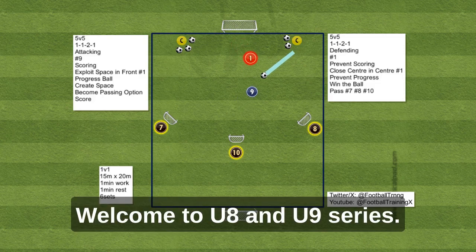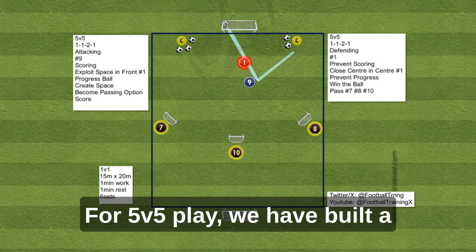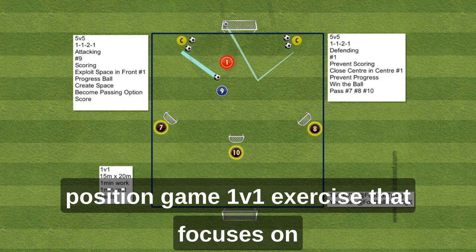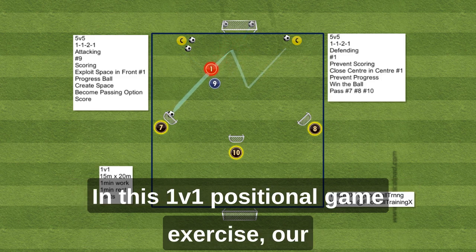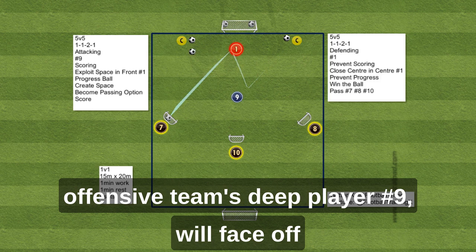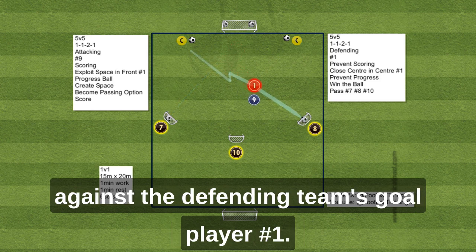Welcome to the Under 8 and Under 9 Series for 5v5 play. We have built a positional game 1v1 exercise that focuses on scoring, with both teams playing a 1-1, 2-1 formation. In this 1v1 positional game exercise, our offensive team's deep player number 9 will face off against the defending team's goal player number 1.